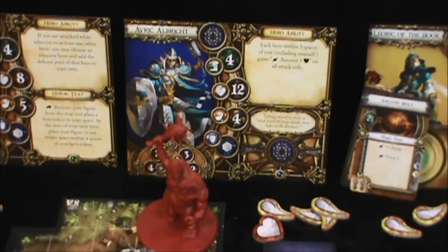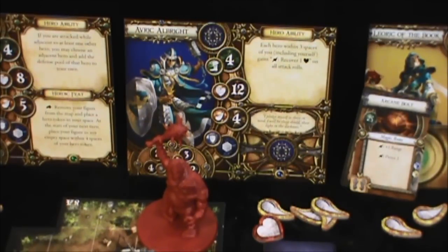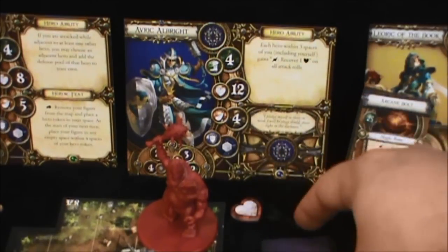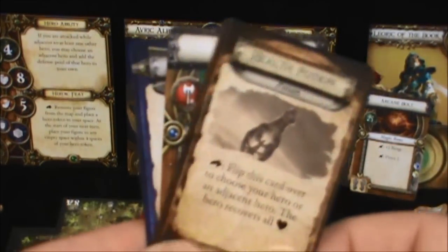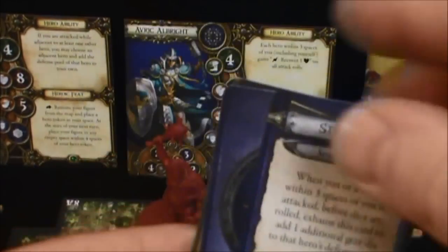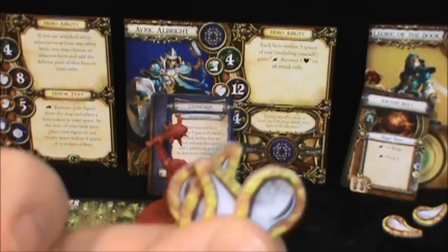For his second action, Seth wanted to leave the final blow to Mauler to Jason and Grisbon. So we're going to take a rest action for Seth as his second action this turn. Now that it's the end of his turn, Seth will recover all points of fatigue — and that's good, just in case things don't go well. Stoneskin is available, and Seth might be able to make use of that if necessary. All fatigue removed.